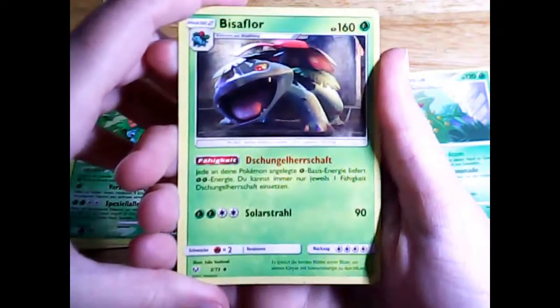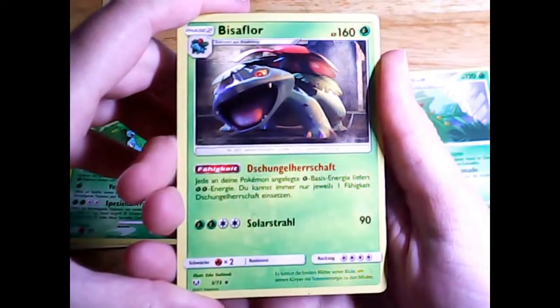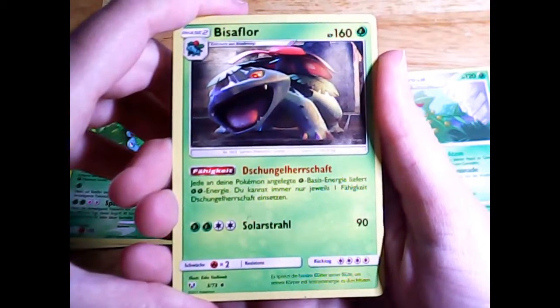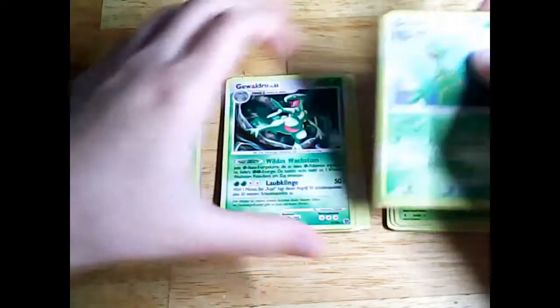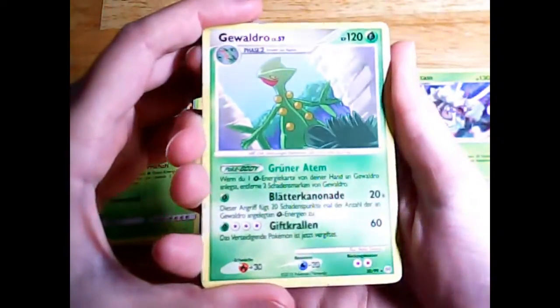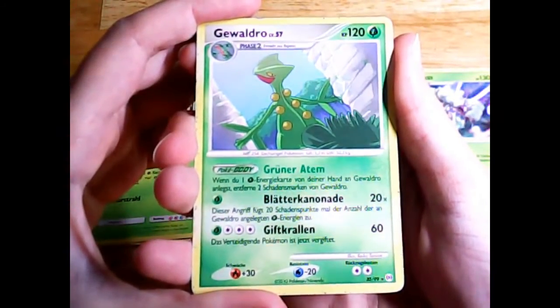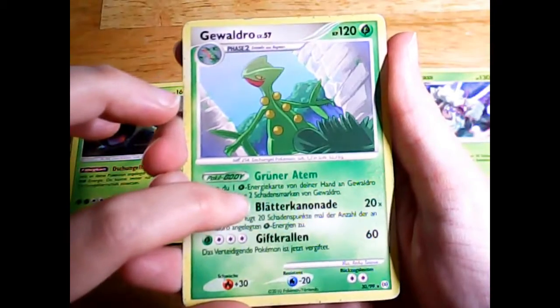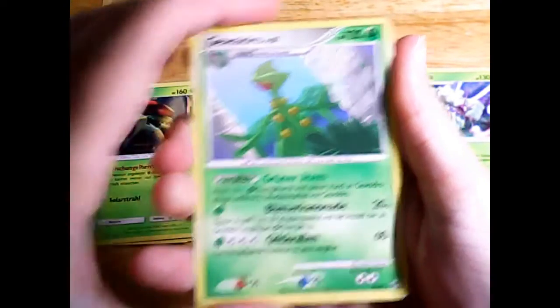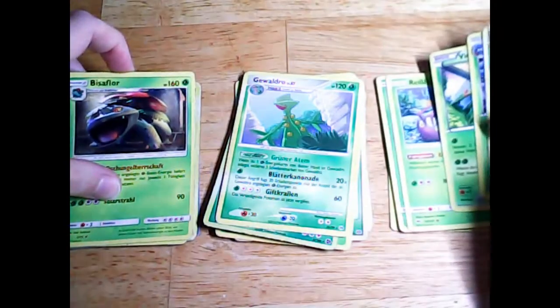The other key Pokemon is this Venusaur from Sun and Moon Shining Legends, and it has the ability Jungle Totem, which has the same effect as Wild Growth. The Wild Growth or Jungle Totem ability makes for a great combo with the other Sceptile that I included in this deck, from the set Platinum Arceus. Its attack Leaf Blast deals 20 damage for every grass type energy attached to it, so when Wild Growth or Jungle Totem is active, it actually deals 40 damage for each grass type energy attached to it.